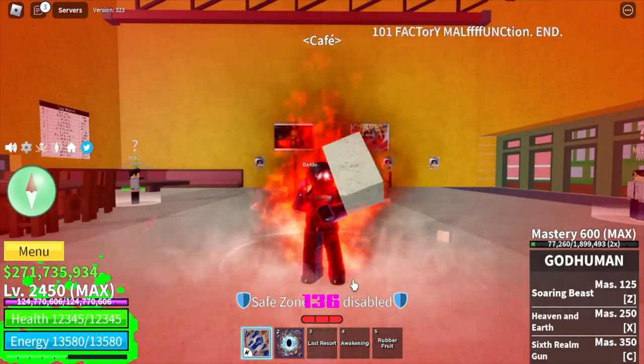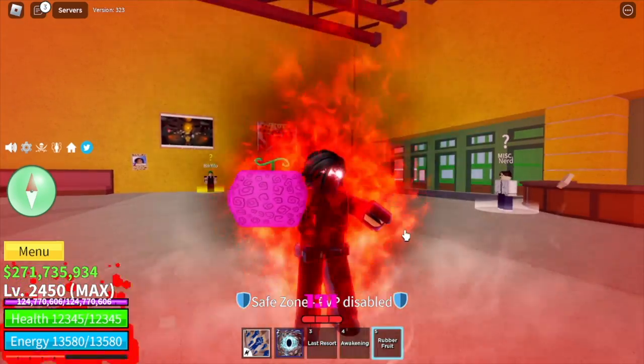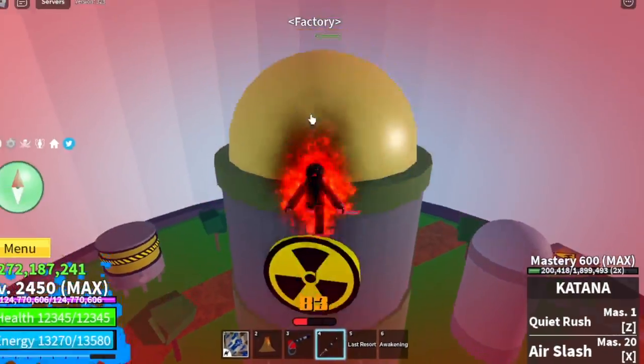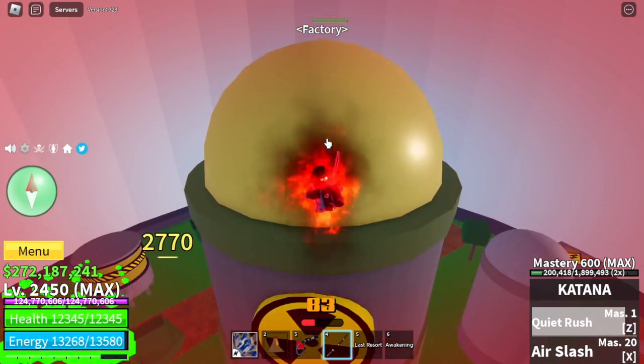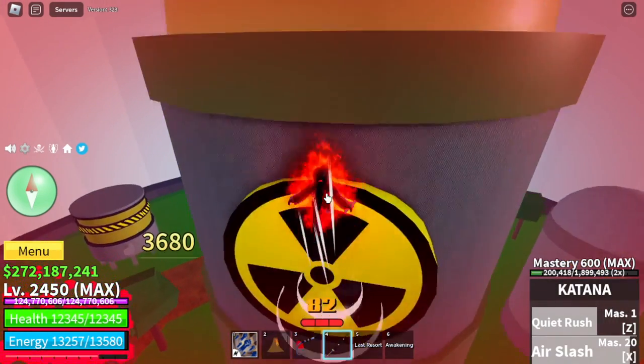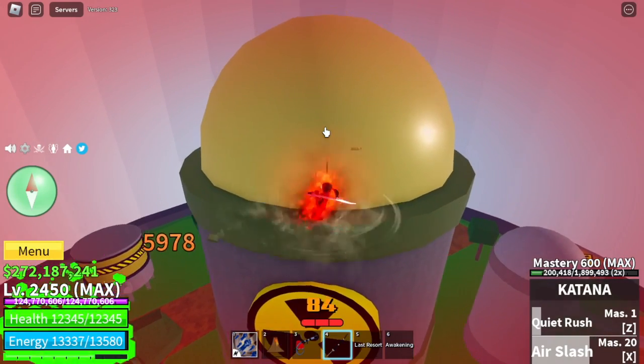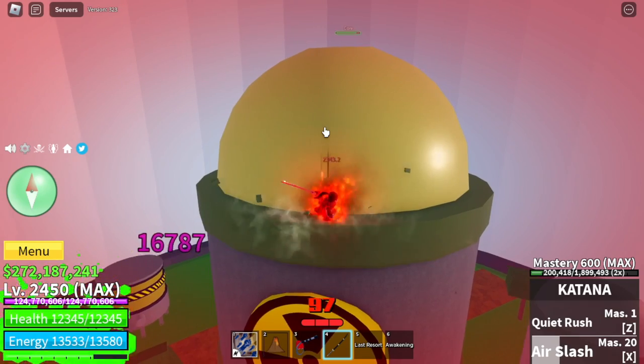For the fruit, we got the rubber fruit. Not bad. Moving on, we're going to use a sword — the katana, an upgraded katana. So we won't be expecting lots of damage here. Let's see how well the HumanRace V4 can increase the damage of this common sword.